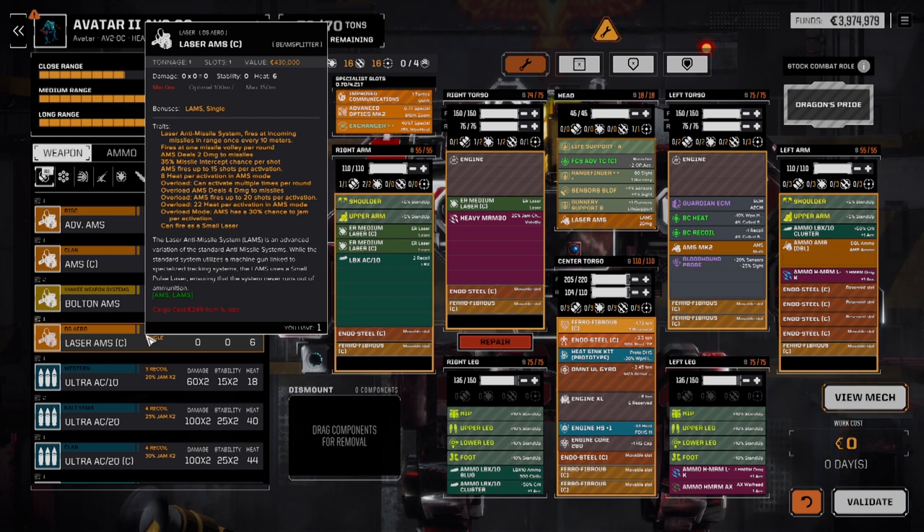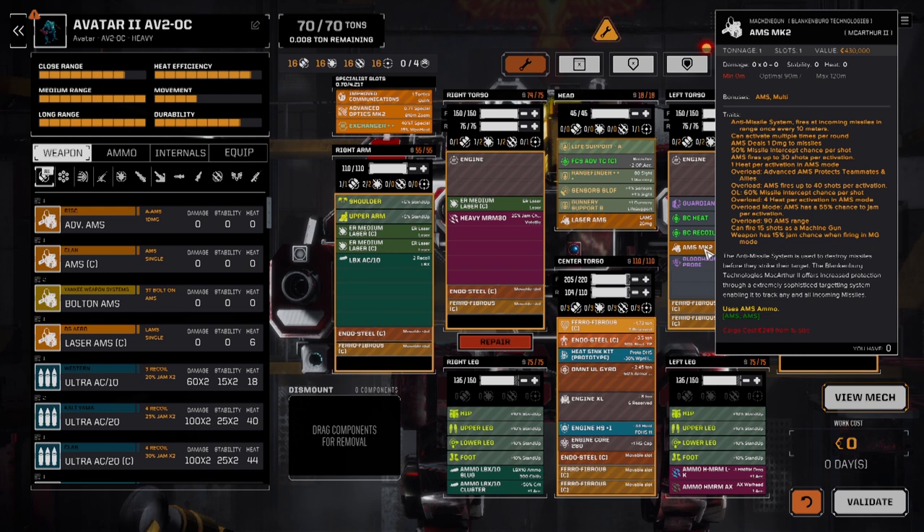You do have a jam chance in Overload mode, just like you do with a standard AMS. Now we're going to look at both the AMS Mark II and the Advanced AMS, because both are slightly different in Overload mode but do have a lot of the same benefits. The Mark II activates multiple times a round, only deals 1 damage, has a 50% intercept chance, and 30 shots. When you Overload, it protects your teammates and allies, fires up to 40 shots, has a 60% intercept chance, and a 55% jam chance.